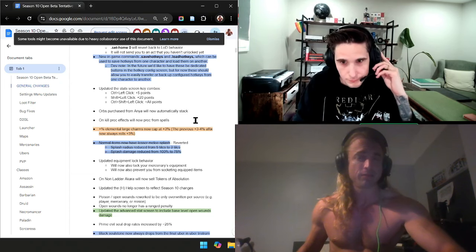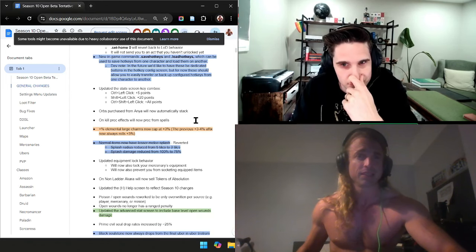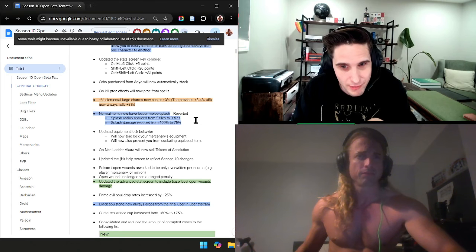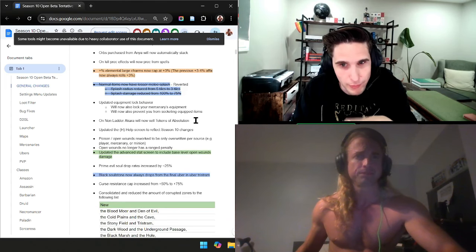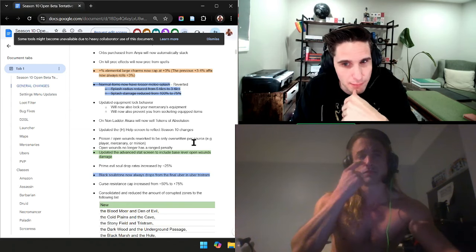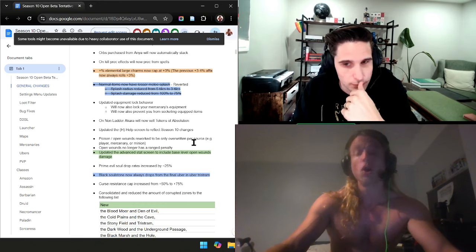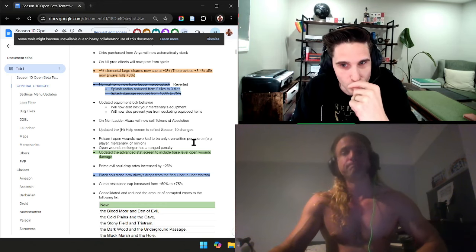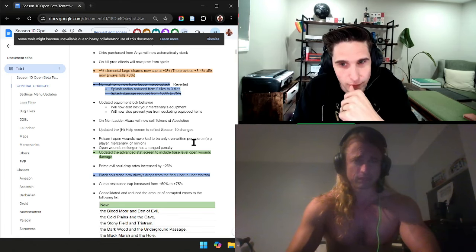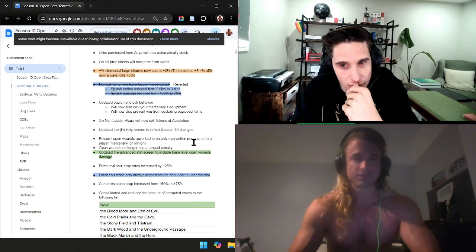More stat screen key combos, which are always good because who likes to push the button 300 times? The stat home feature is pretty cool too — you can set your home to be Act 4, so you always join in Act 4 no matter where you leave. That's really good for Trap Farmers, Duriel Farming, or Arcane.